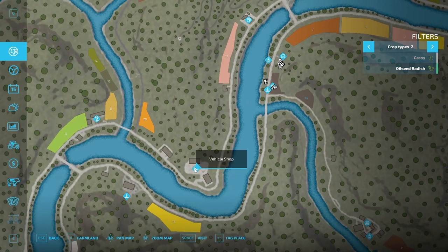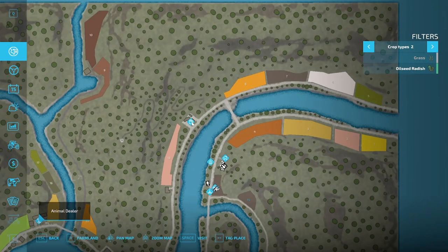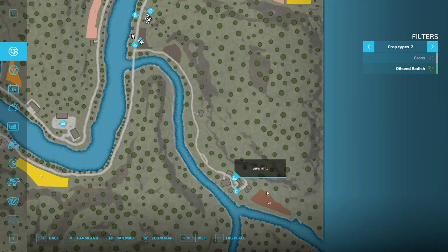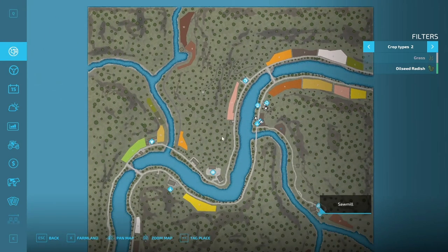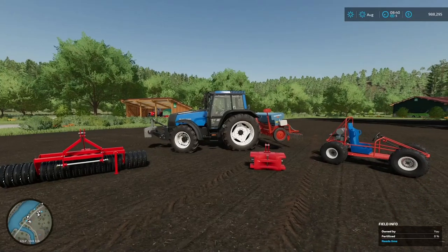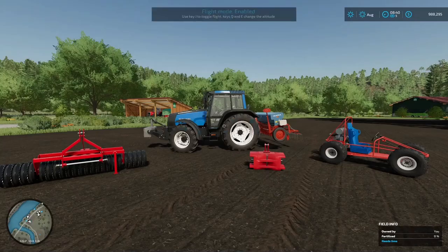Pretty cool — Chainsaw Valley. Let's see if there's any animal stuff. We have our store, vehicle shop, animal dealer, gas station, house, water tank, big silo for storage, and there is a sawmill built in. That looks about it — the rest you'd have to do on your own once you clear out some land. Let's fly around.